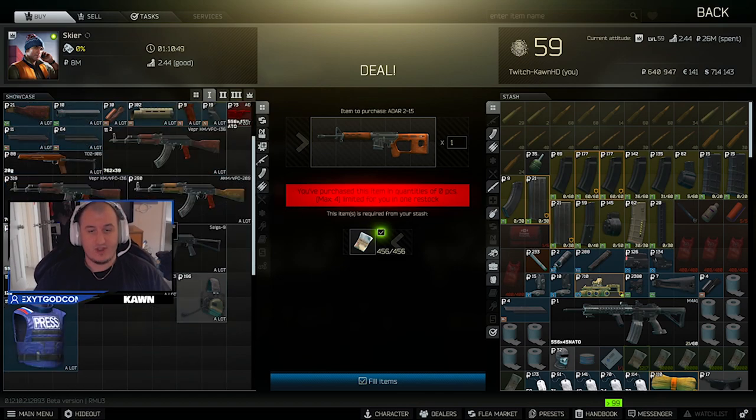ADARs are very very good early, even with just M855. If you don't have any M4s left or you've used most of them, ADARs can be a really good option. It also has a rail so you can put a sight on it, and if you can find a gas block that takes off the front sight, even better. But even just putting a sight on it is pretty good — definitely usable.